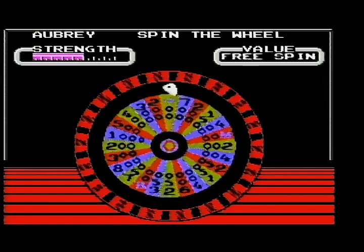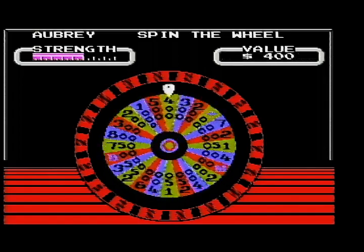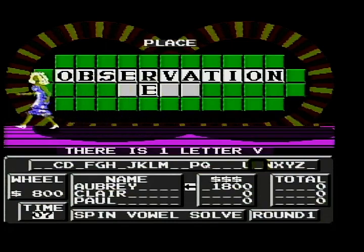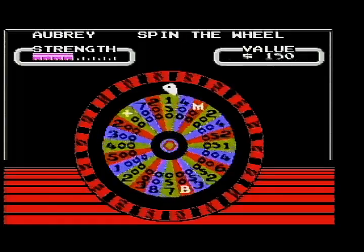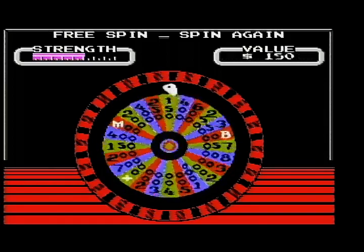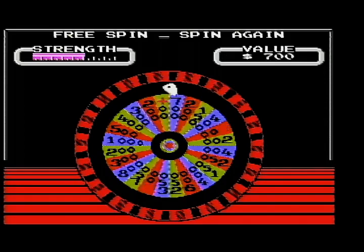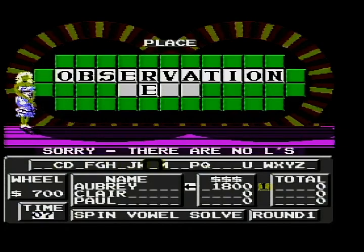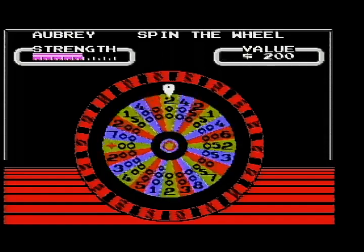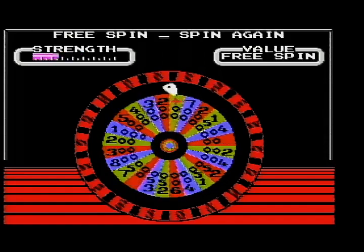I'll spin. L. Let me have a B — there is a B. I do not know that last word, so I have to spin. Well, I got a free spin — that'll help. If I can get another one, that'll really help. $700 is good. L. Let me go ahead and use the free spin. Got another free spin — that'll help.